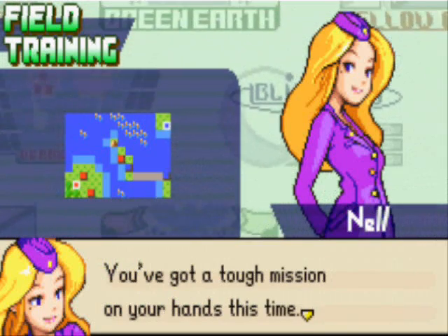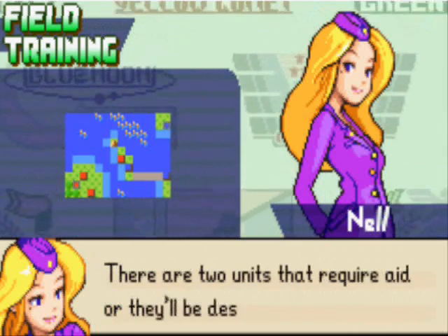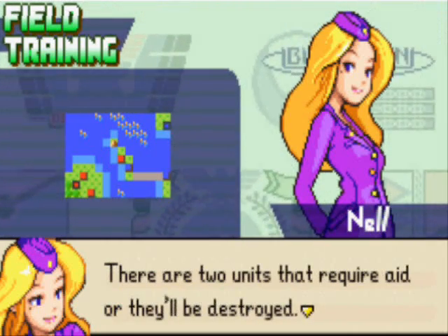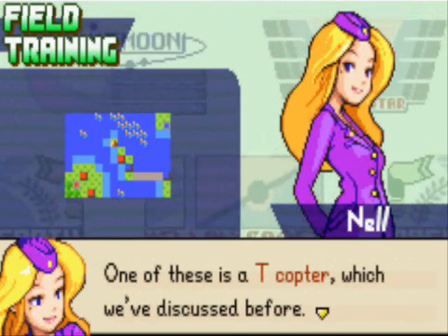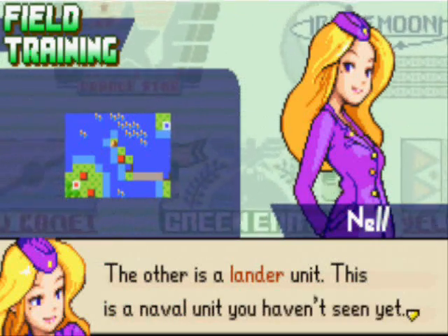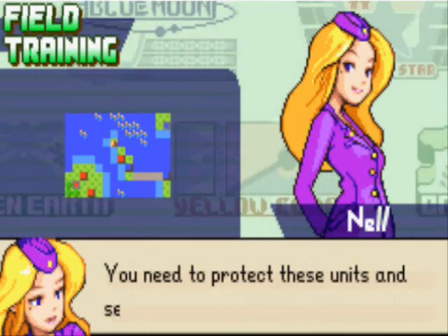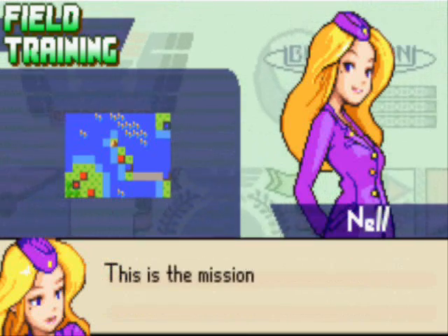You've got a tough new mission on your hands this time. Come on now. There are two units that require aid, or they'll be destroyed. Oh, that's bad. One of these is a T-copter, which we've discussed before. The other is a lander. This is a naval unit you haven't seen yet. Need to protect these units and secure the land on the far shore.